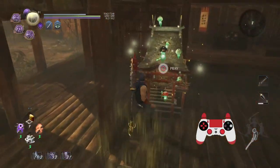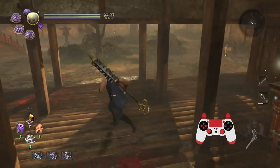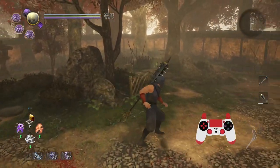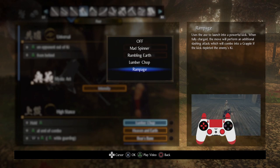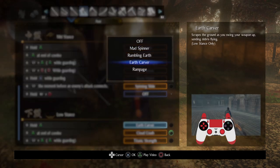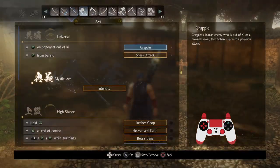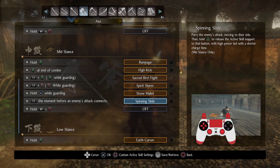There's a lot of risk to the axe but it's a weapon you'll feel pretty good about if you can manage that risk. I play axe with light armor and get away with it very frequently. You've got moves like Rampage, Rumbling Earth which hits pretty much everything around it, and Earth Carver, which is the fastest among the hold-triangle abilities — it doesn't have the most range, which is a bit unfortunate, but it can be really handy with one huge thing that got added to the axe: Spinning Slide.